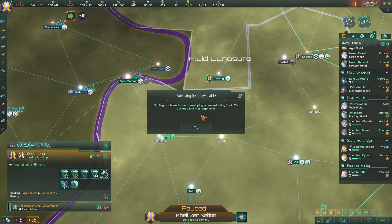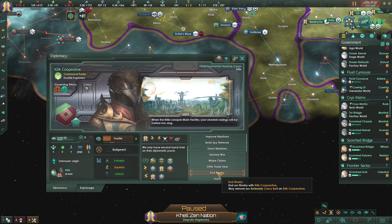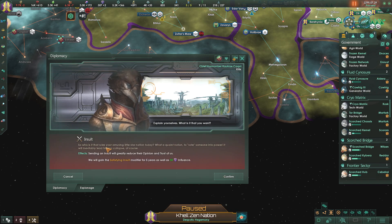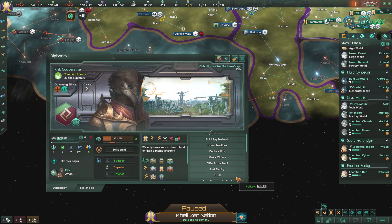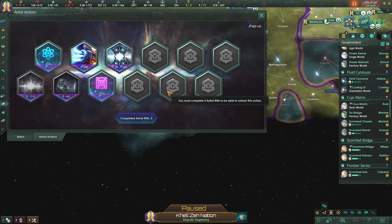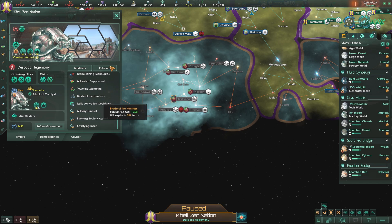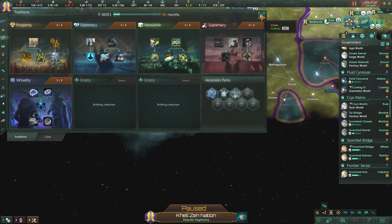Our linguists have finished developing a new satisfying insult - we just need to find a target. I know a target right over here. Let's insult you guys again: 'Who is it that rules your amusing little star nation today? What a quaint notion to vote someone into power - it will inevitably lead you to collapse, of course.' Sending the insult will greatly reduce their opinion of us, but we get 50 influence and the satisfying insult modifier for another five years - monthly unity, stability, and happiness. We're very happy about doing that.